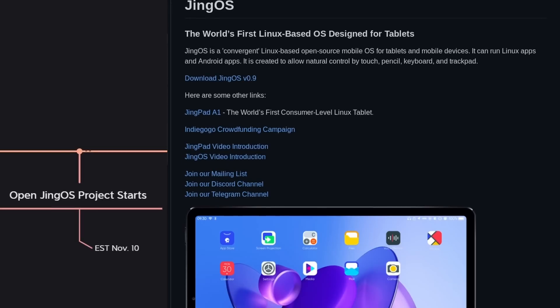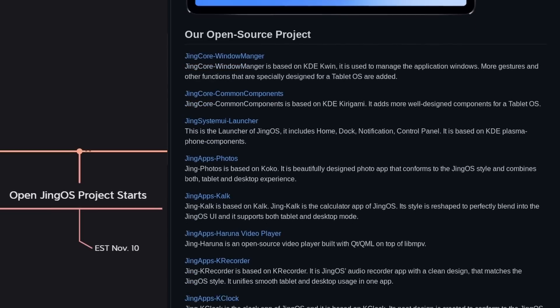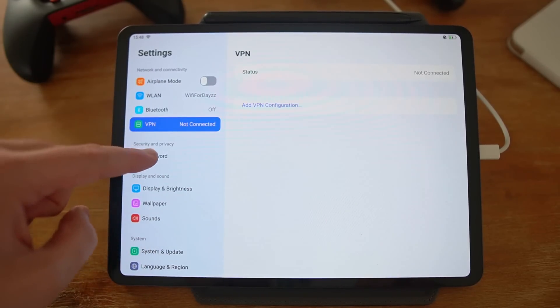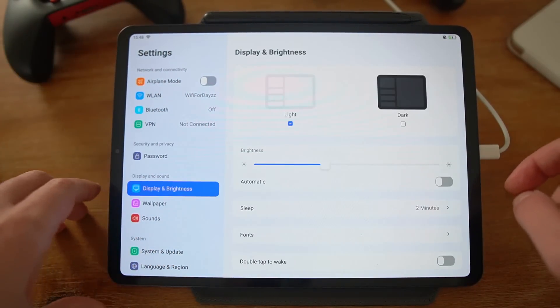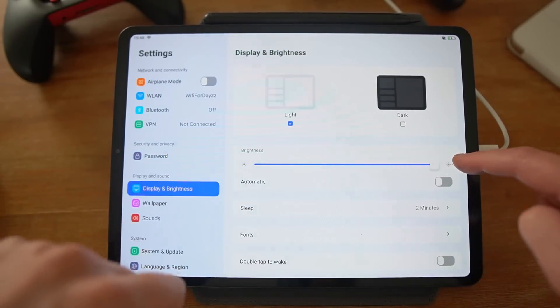We also passed the date where the company started working on the open JingOS project, which is basically opening up all the source code. The source code for JingOS is already on GitHub, but it's only the x86 version — the one you can install on your laptop or desktop, though there isn't really a reason to since it's super limited. What they're going to open up now is the code for the JingOS ARM version, which isn't open yet. I'd expect them to have to remove a bunch of binary blobs for drivers. We don't really know when it'll be available, so I appreciate the effort, but it's just the beginning.